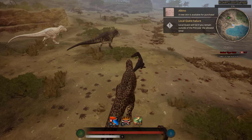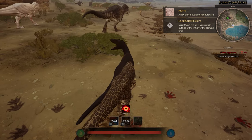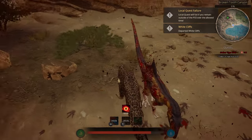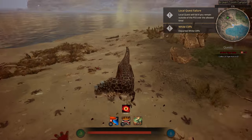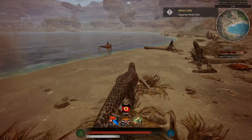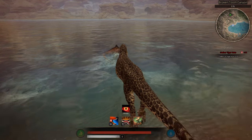We're gonna try the thrashing on this Ali-o-ramus right here that's just minding his business. One hit — he got bloodied! If you fight anything your size, this thrash attack must do around 100 damage.